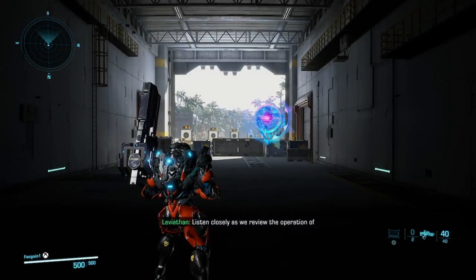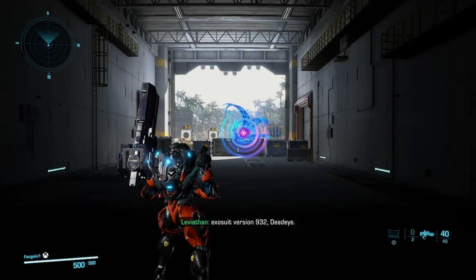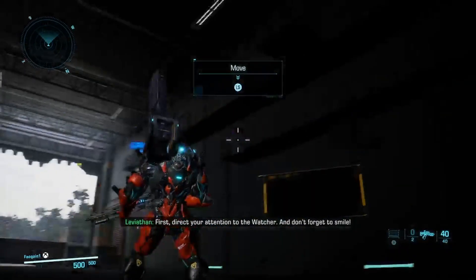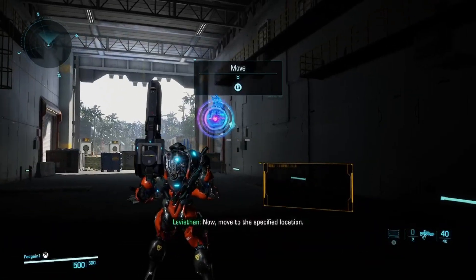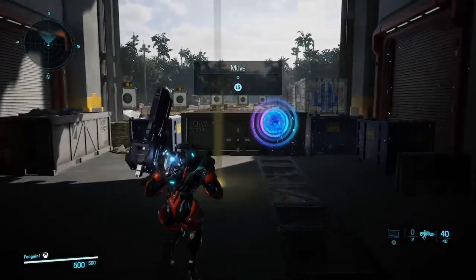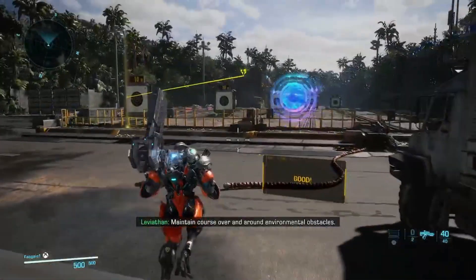Listen closely as we review the operation of Exosuit version 932, Deadeye. First, direct your attention to the Watcher, and don't forget to smile. Now, move to the specified location. Maintain course over and around environmental obstacles.